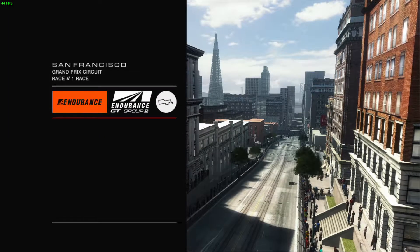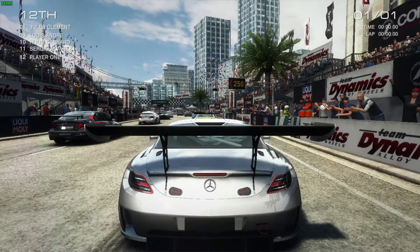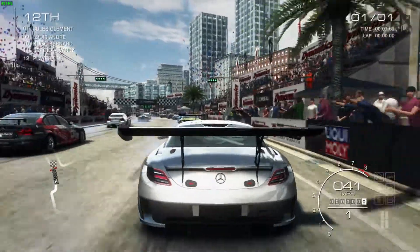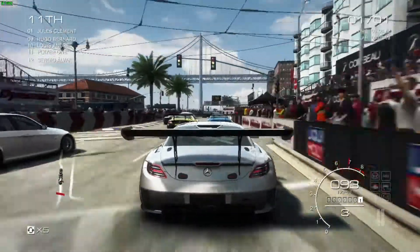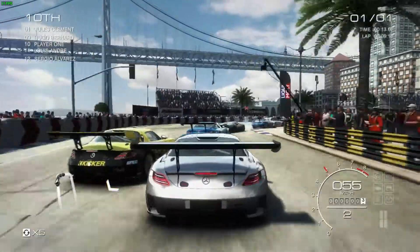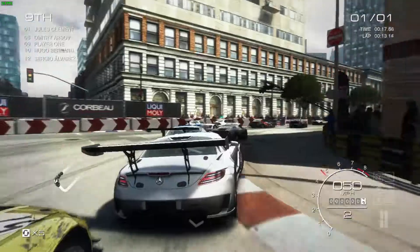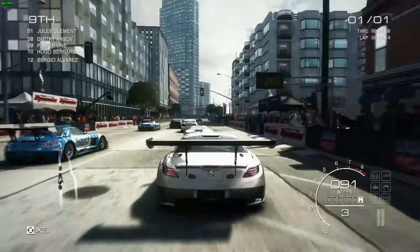Frame rates are pretty good on this, with a minimum of 36 frames per second throughout the test and an average around 45. So we could potentially, if we were aiming for 30 frames per second, raise the resolution or the detail a little bit, or we could lower detail or resolution, say to 720, and the low detail preset to try and get towards 60 frames per second. But overall I think this is quite a nice compromise to make sure the game is playable while still looking good.